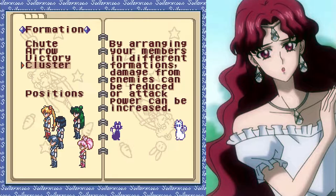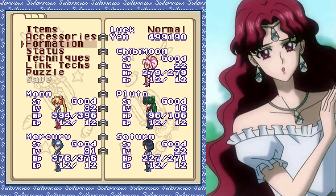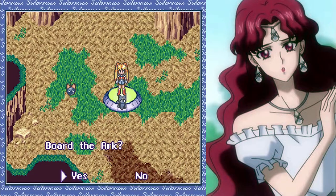I also updated the formation. Mercury's in the front — it's not ideal, but it'll do for now. She is a high enough level that she should withstand any attacks these guys can throw at us.